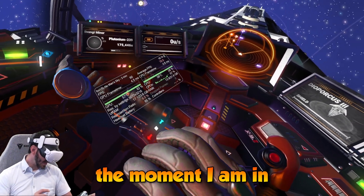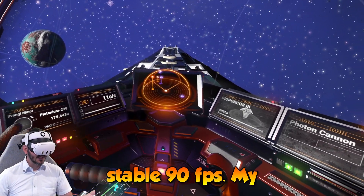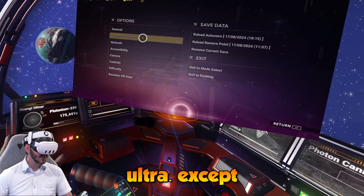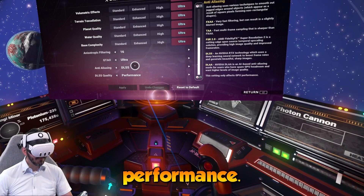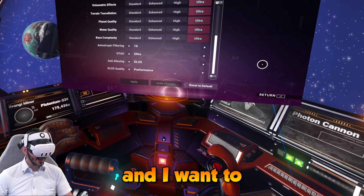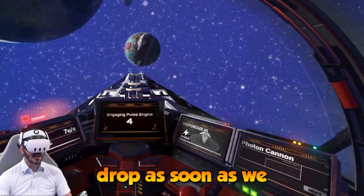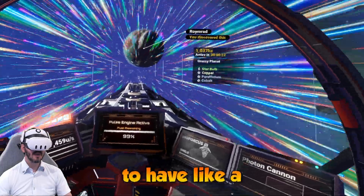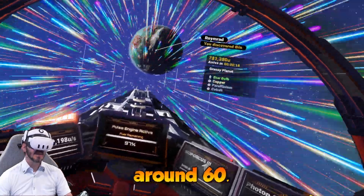At the moment I am in space and I have a very nice stable 90 FPS. My settings are all at ultra, with DLSS quality set on performance. Obviously things are going to change as soon as I go to a planet — I want to show you how we get a frame rate drop on a planet, but still we're going to have a playable frame rate, which is around 60.